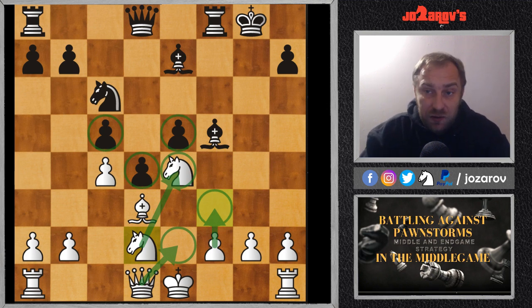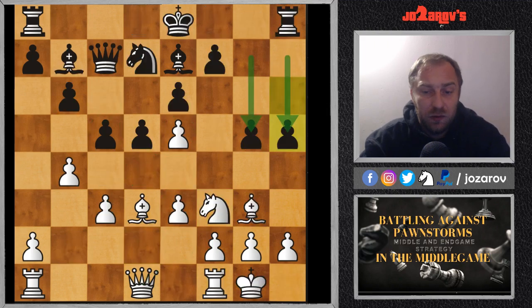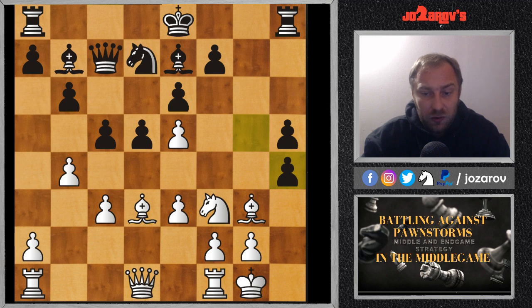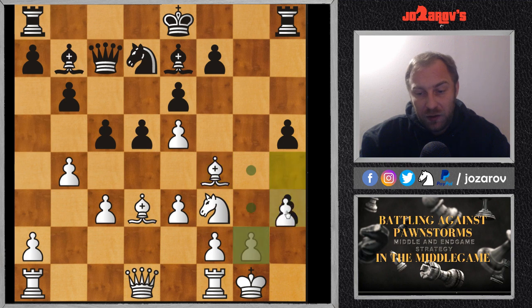To show how dangerous pawn storms can be, I want to look at a great game by Boris Spassky against Tigran Petrosian — two of the best chess players in history. Spassky faced a really annoying pawn storm by Petrosian, who played very aggressively with h5 and g5. That's why we need a blocking system here. Spassky played h4, then after g×h4 we have bishop to f4. Although White is a pawn down, the pawns are now stopped.